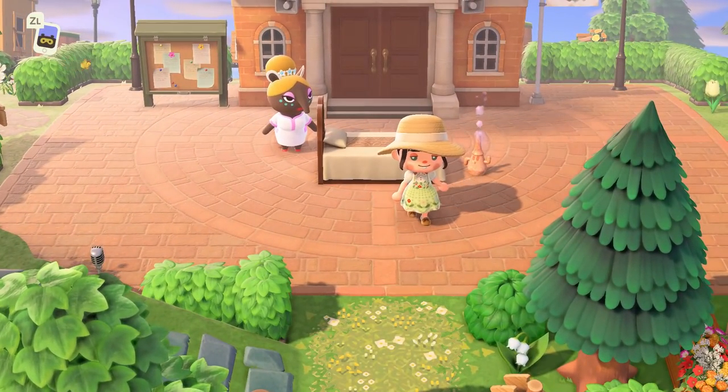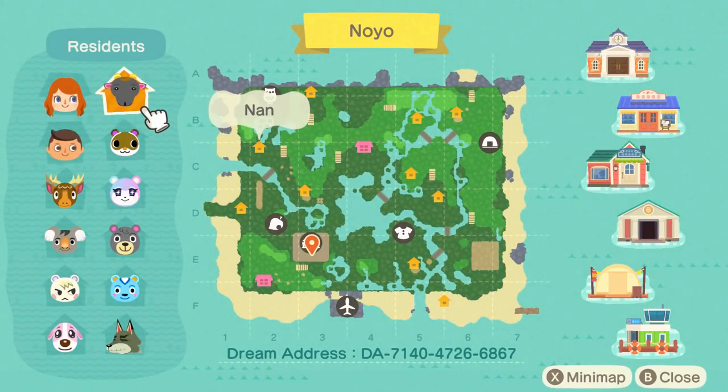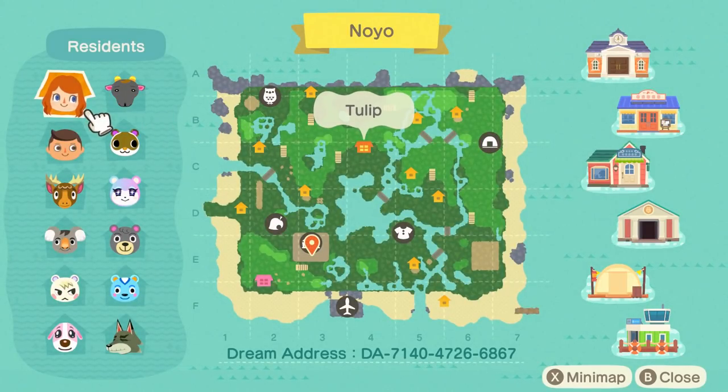This is a dream tour — I started off at resident services and the first thing I like to do is open up my map and see what's going on. You'll notice the dream address down there, so you can grab it now or check it out in the description. I'll also have the creator's socials in the description, so be sure to give them some love — they have beautiful posts on Instagram, and that's how I originally found this creator. The waterscaping is absolutely stunning.